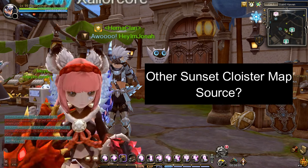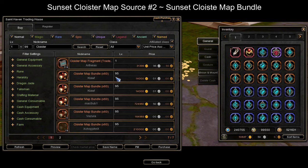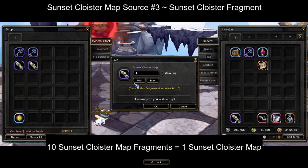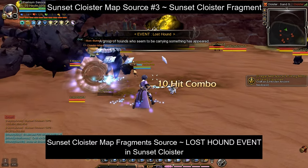Is there another way to get Sunset Cloyster Maps? The other way is by buying a Cloyster Map Bundle in the Trading House. Another way to obtain Sunset Cloyster Maps is by exchanging them using Sunset Cloyster Map Fragments, which you can acquire from the Lost Hound event in Sunset Cloyster.